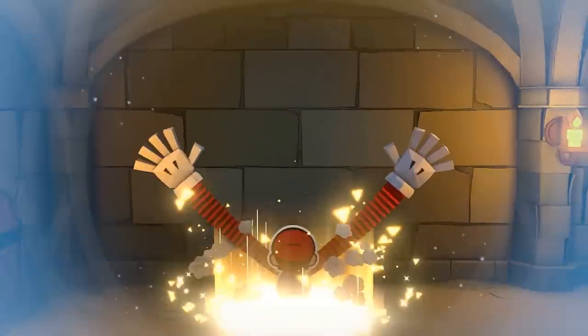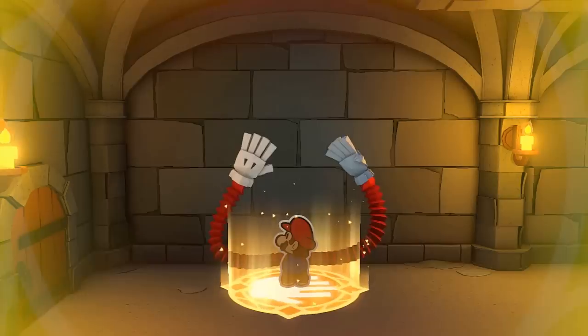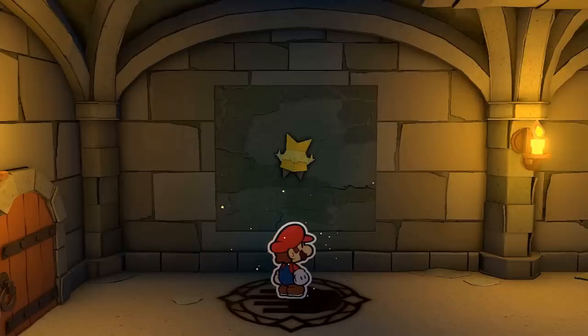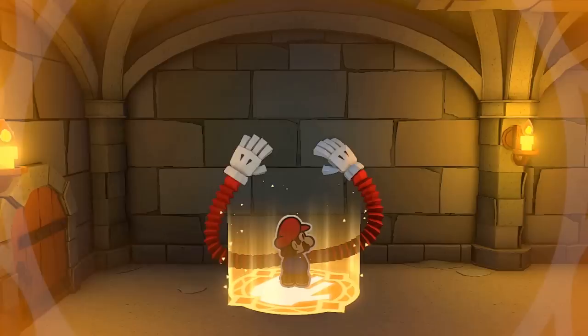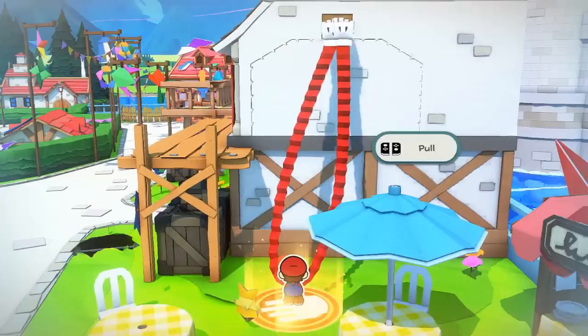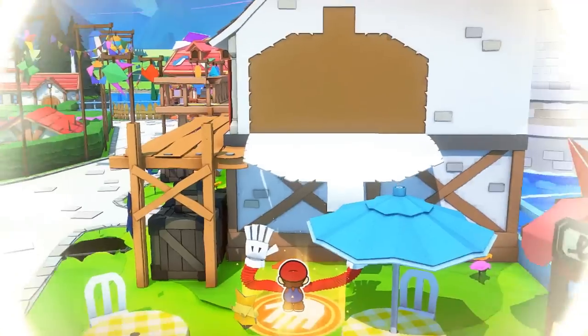Now that she's free, she imbues Mario with her power, which allows him to use a technique called the 1000-Fold Arms at designated hand spots marked on the ground. We know she's the source of this power because the hand spot wasn't glowing before. Another scene shows exactly how this technique works, allowing Mario to use his accordion-like arms to grab and tear away parts of the environment. A control display reveals that you have to tilt the Joy-Cons to move his arms around, then pull them back to actually tear away at the environment.